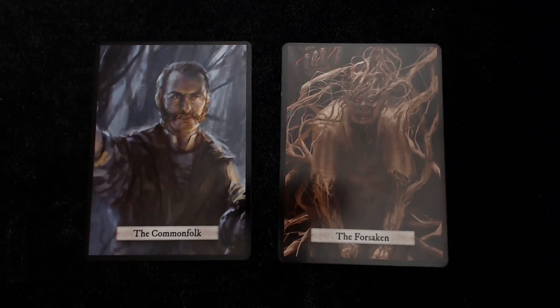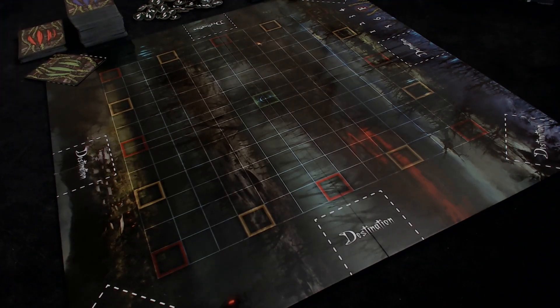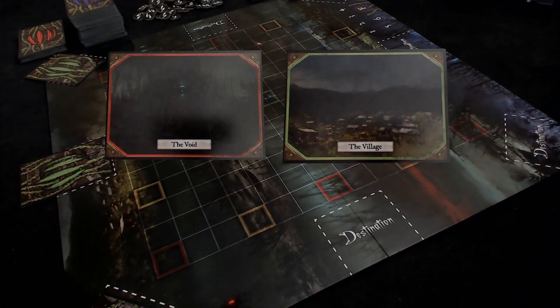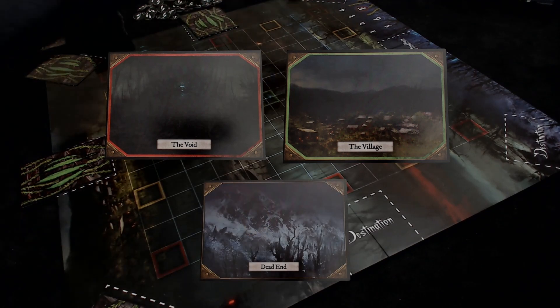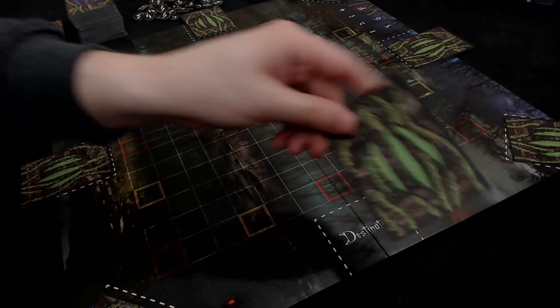At the start of the game, players are randomly given a role of either villager team or forsaken team. Then all players close their eyes and all forsaken players place the void, the village, and 6 dead end cards around the board. When finished, all players open their eyes and the game begins.